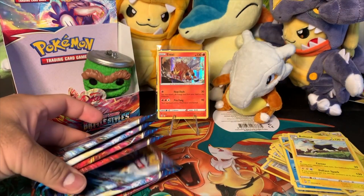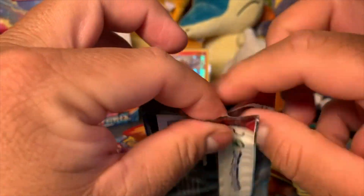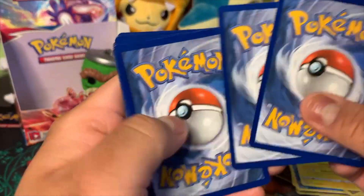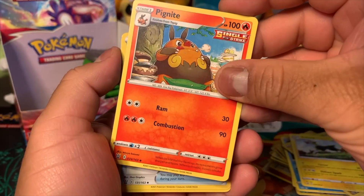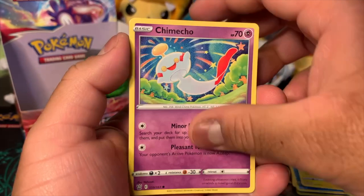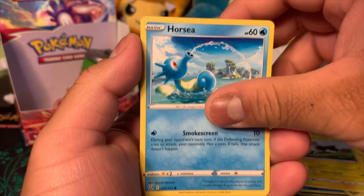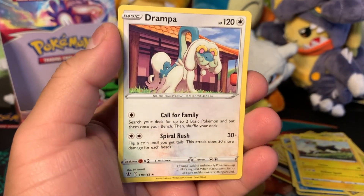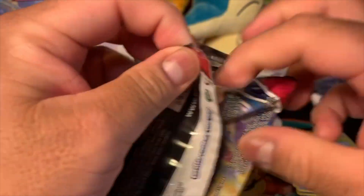We got Psychic Energy, another Pignite, Scroll of Swirls, Buffalant, Pachirisu, Kricketune, Honedge, Horsea, Mankey, Luxio reverse hollow, and Drampa regular rare. A few more packs to go — there's got to be something good, maybe possibly.